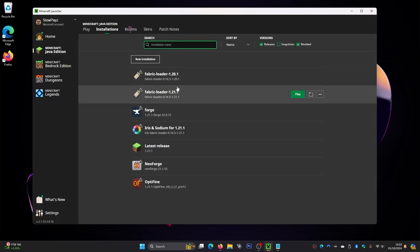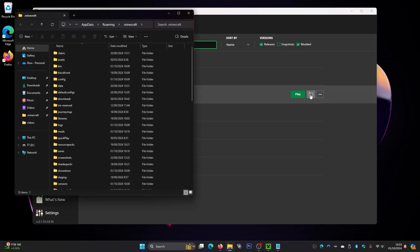Hover over your Fabric loader 1.21.1 installation and click the little file icon on the end. This will open your .minecraft folder — this is where all your mods and everything for Minecraft install to.